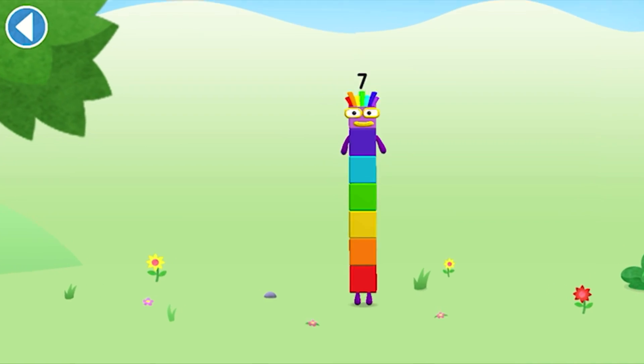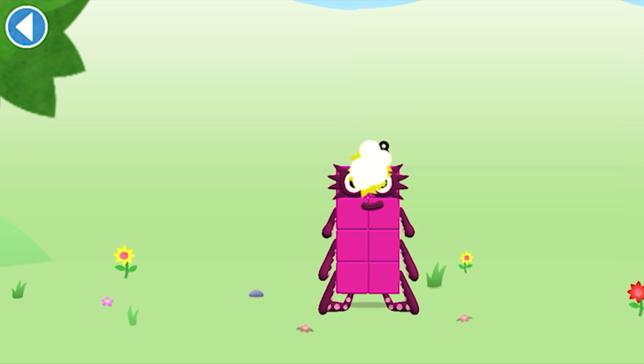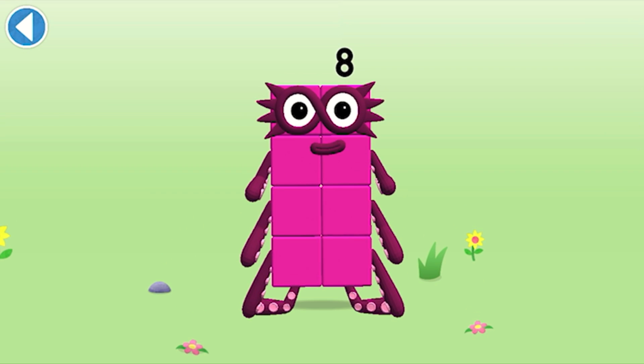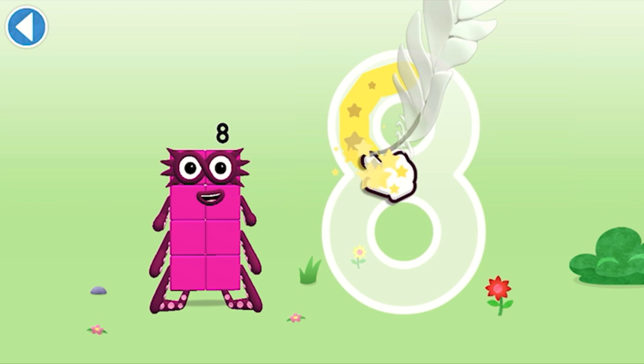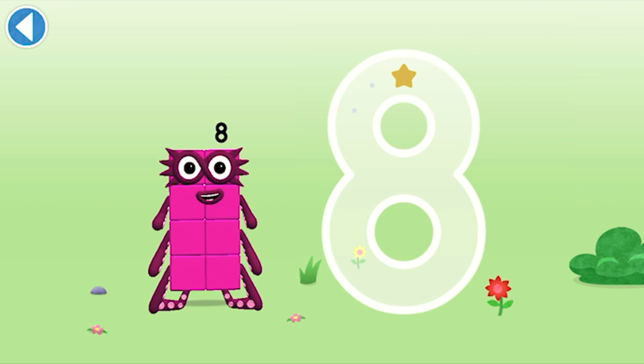You're about to meet number block eight. Can you add one to seven and make number block eight? Drag number block one onto number block seven. Brilliant! This is number block eight. This number block is made up of eight blocks. An S to start, looking great — loop back up and there's your eight.